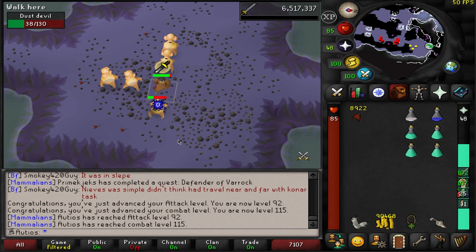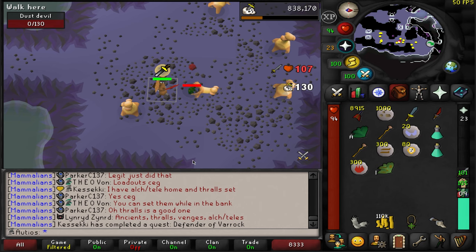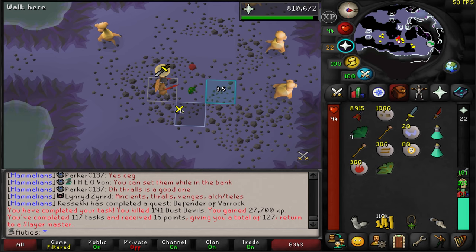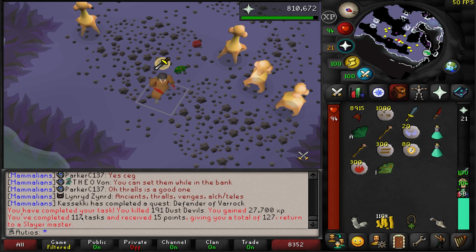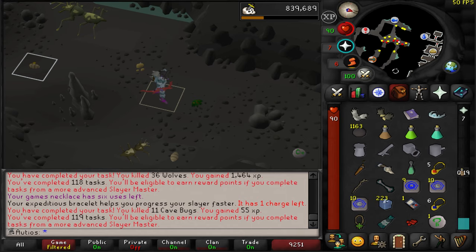Our screen is red, but we just got level 92 Attack, and we also just hit level 115 Combat — making some incredible gains right now. I chose to just melee this Dust Devil task because it's AFK and I like AFK. Dust Devil task completed. We gained 27,000 XP — that is not very good. I'm thinking I might go ahead and do a couple of quick Turiel tasks to get that 120 task bonus. Two quick Turiel tasks completed — let's go get a new one from Duradel.